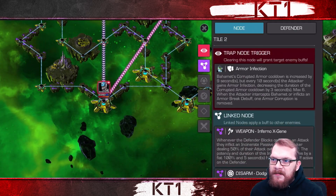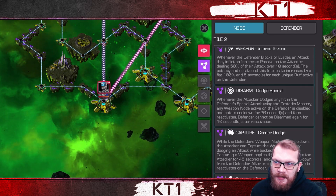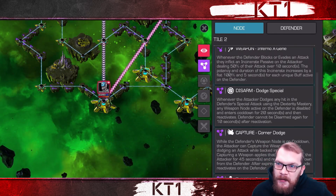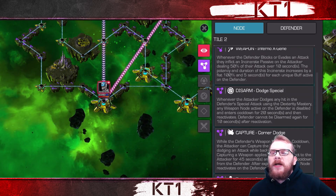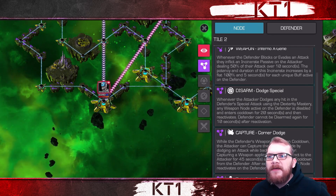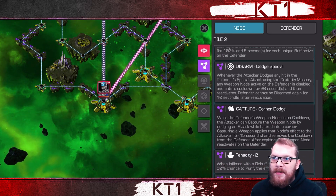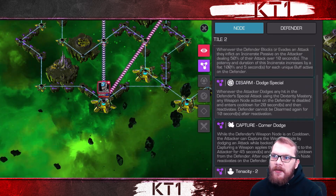First up, we have the Inferno X-Gene path. The entire point is that you do not want to hit the opponent's block or let them evade any of your hits, because then you will get incinerated. You can get around it with incinerate-immune champions, but it's not really needed. The most important thing is to use a buff-heavy champion to make your incinerate more potent. The idea is to block-bait openings, push opponents to a special attack, evade a hit of their special, then put yourself in a corner. Playing around the tenacity node is key.